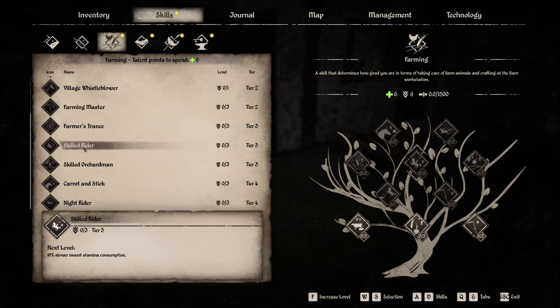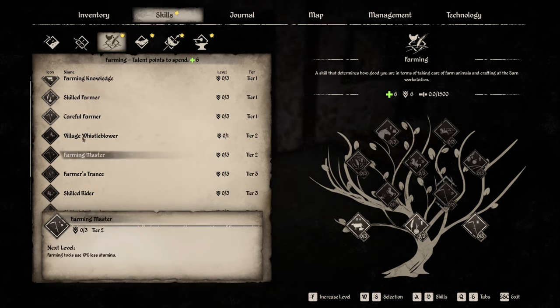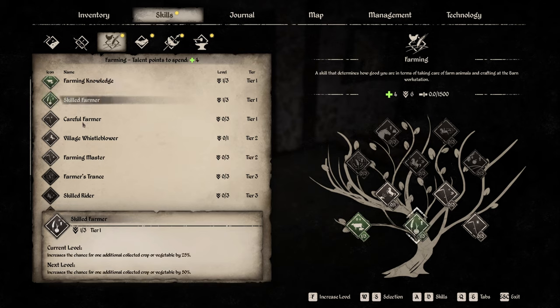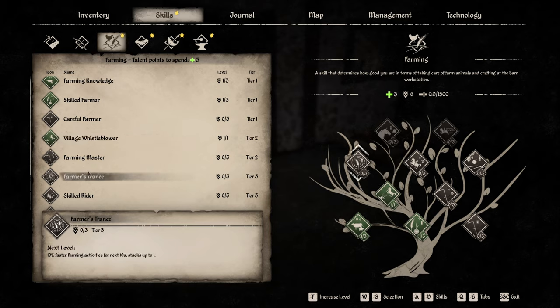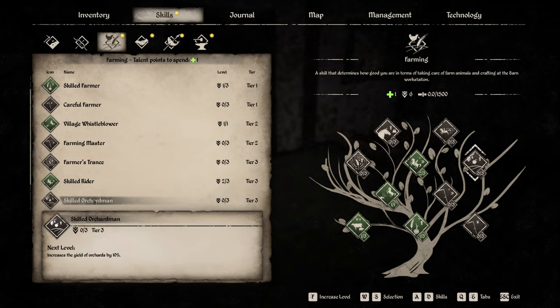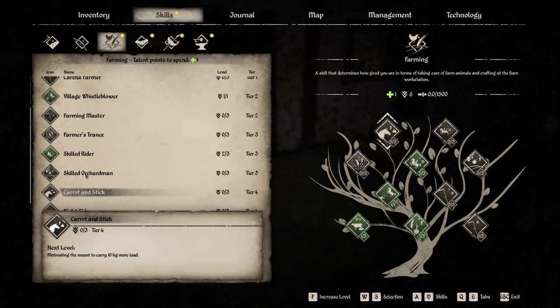One of these - skilled rider. I'm thinking we need to have that for being able to ride animals. Farming knowledge - I don't have very much. Skilled rider - I want that. I got two more because I want to be able to get my horse. That was always one thing I didn't care much for. Oh hey, look at that - we got orchards. That's new!